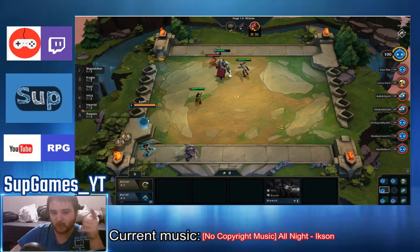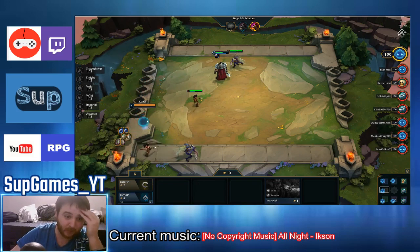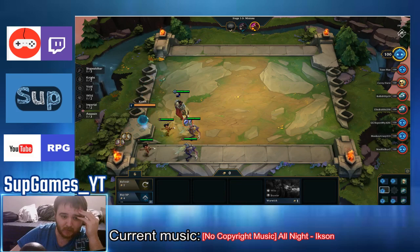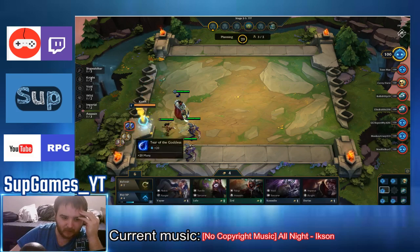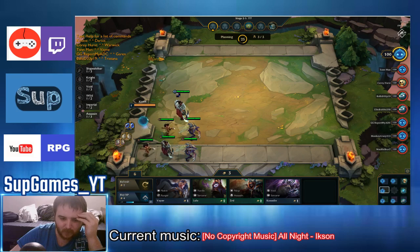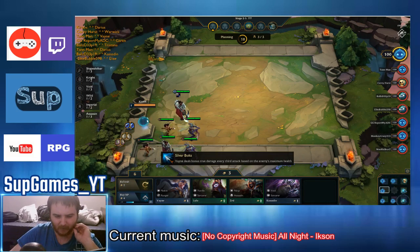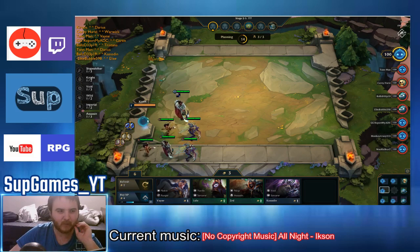In my case I'll focus on Darius to get him 3-star. Mana is pretty good in this game because it gives you more chances to cast your spell. I did not receive Kha'Zix or Nidalee this round. I see Vayne, Kassadin, Warwick, Darius, Garen, Tristana — I'll try to find what I want.